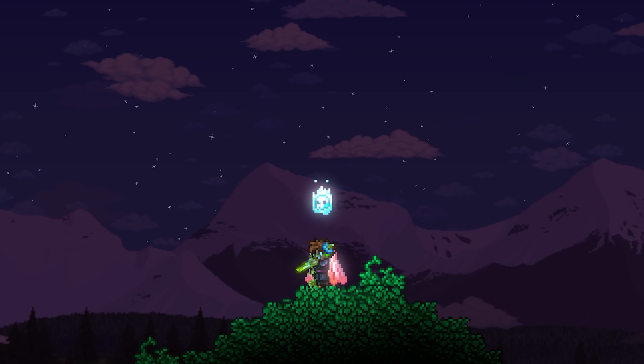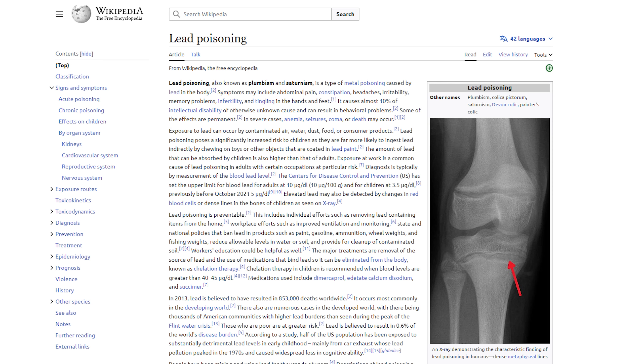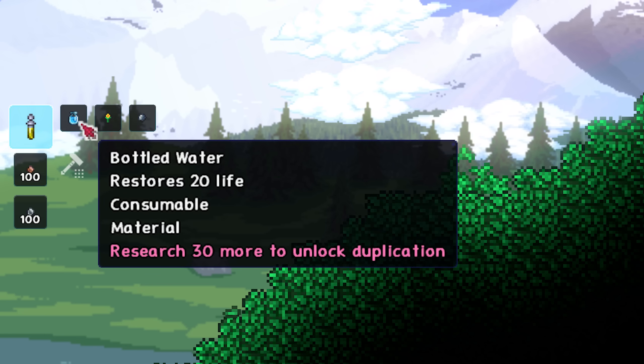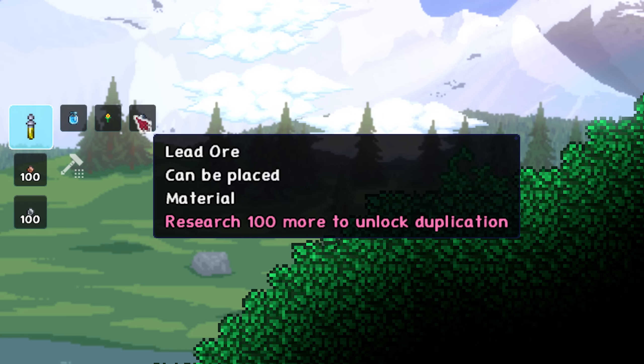To figure that out, we would need to know both how much lead is in the iron skin potion itself, and how much orally ingested lead would be fatal. Pretty straightforward. So, let's start off with the iron skin potion. Each iron skin potion is delightfully brewed with one bottle of water, one bulb of daybloom, and one nugget of iron or lead ore — in this case, lead.